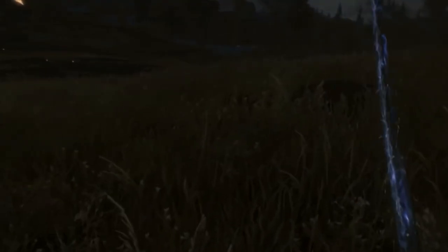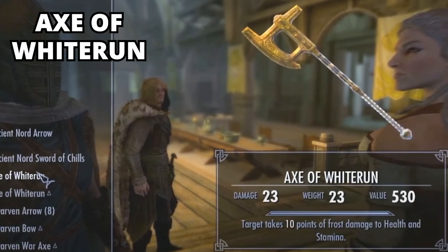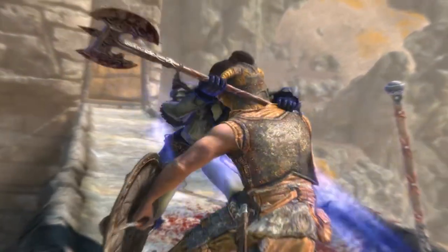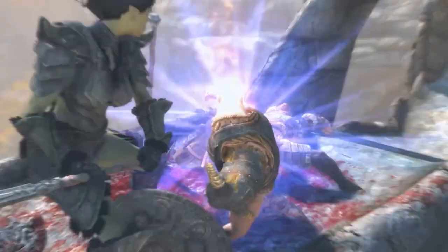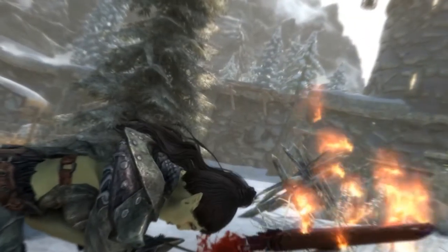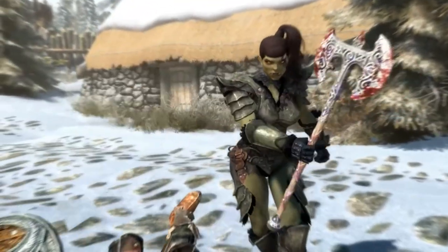The first special weapon that most players typically come across in Skyrim is the Axe of Whiterun. Awarded to the players by Jarl Balgruf, the Greater of Whiterun, this weapon is a signature of the Office of Thane. As players progress through the initial phases of the main quest, they end up earning the title of Thane of Whiterun, for which the Jarl gives them this legendary weapon.